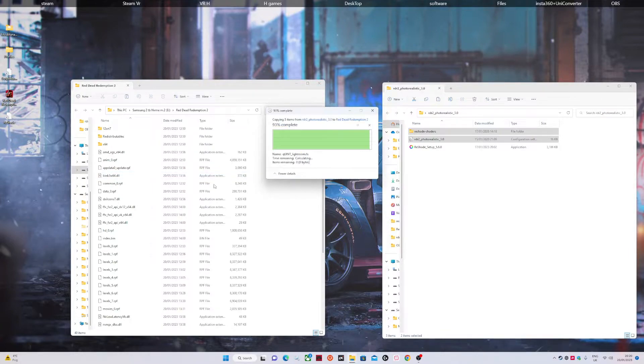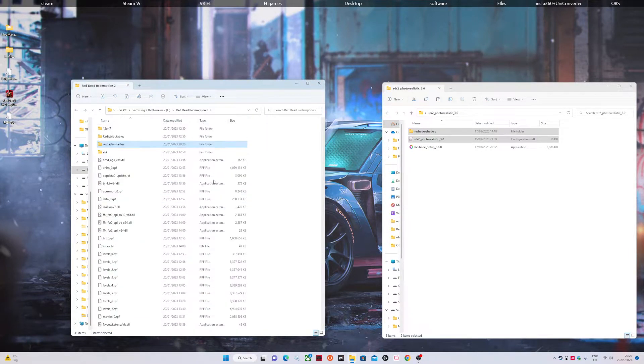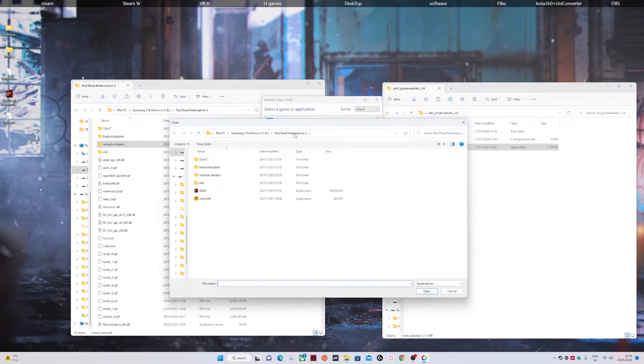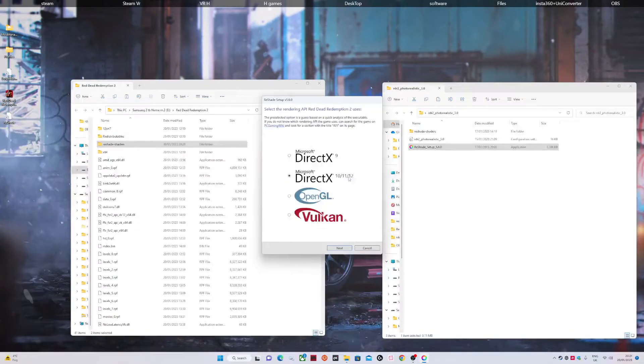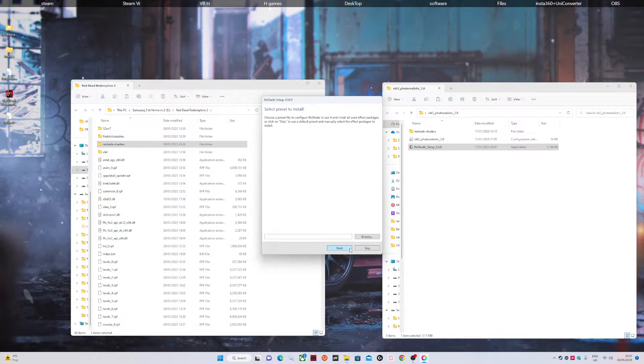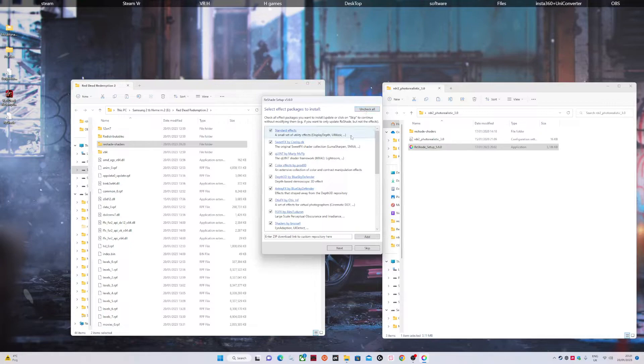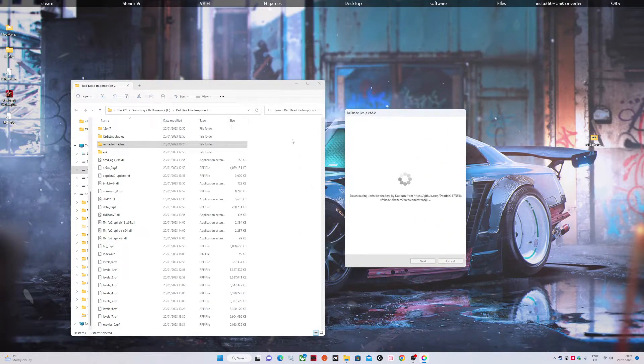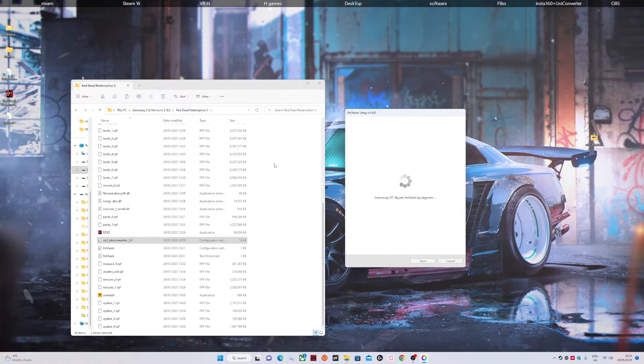Now grab these two files and throw them in. Then click the ReShade installer, click browse, and go to wherever yours is — mine is on a different drive, yours will be wherever you put it. Click that, then go to DirectX. Done. Hit next, uncheck and check as needed, everything's done, click next.